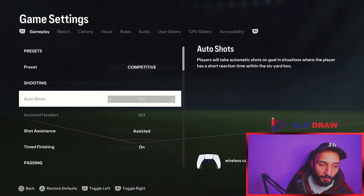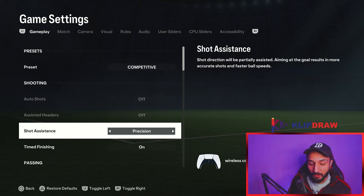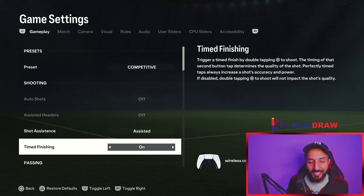For shot assistance I use assisted. Last time I made a settings video, many people were advocating for precision shooting. I did try it after those comments, but I still prefer assisted. EA said precision shooting is more rewarding this year, and if your shots are very inconsistent you can try precision — but for me it is not worth the risk versus reward.